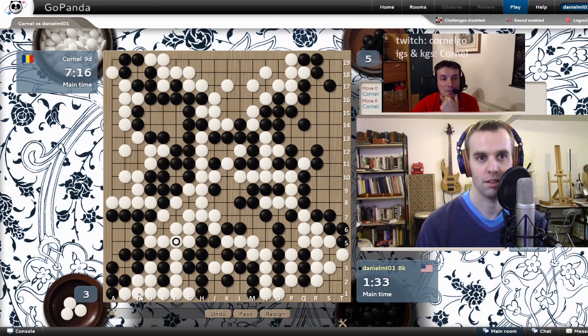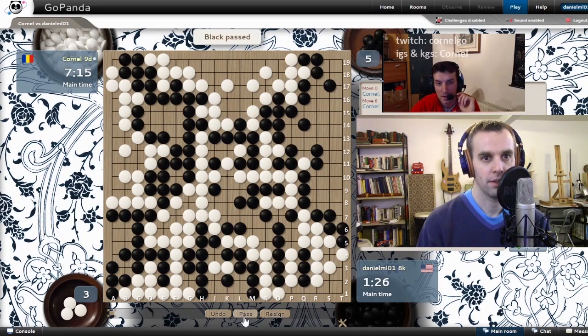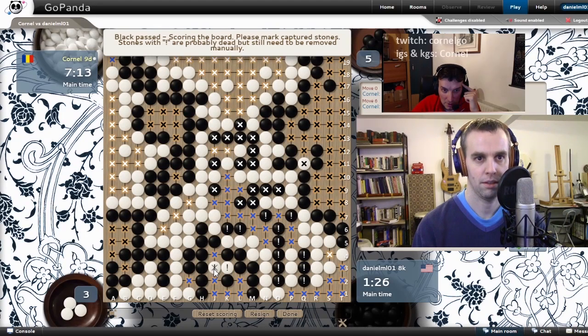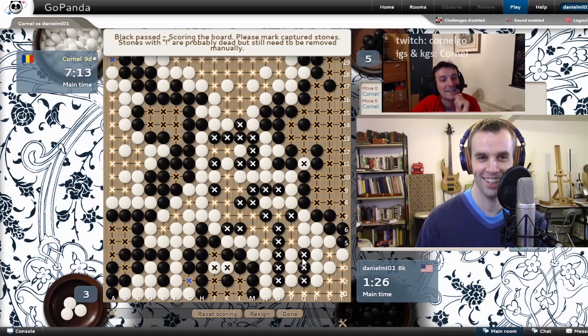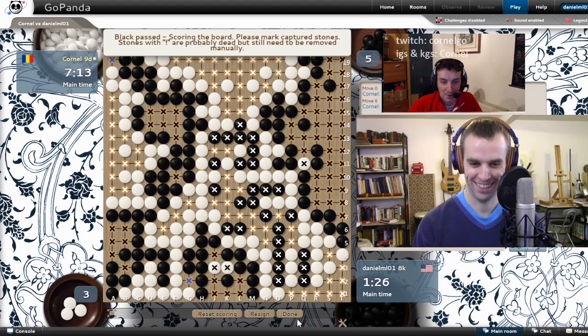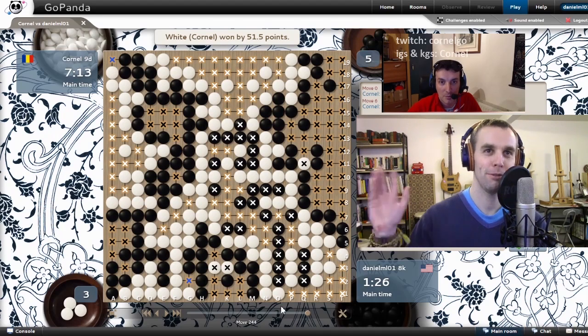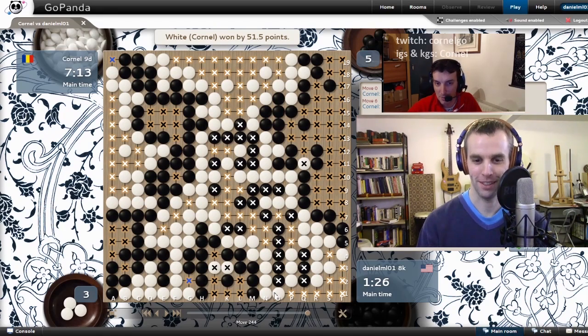These are the dead stones. Very generous in the middle — thank you very much for the group. That's a bonus. Let's see the score: 51. Thank you. We have to remember this, and next time when we play six or seven handicap you gotta lose under 50 — that's a target. If you don't lose this center group when it's supposed to stay alive, you should just keep connected with K5. You give me most of the territory around O5, but you don't lose all those stones in the middle and it's a closer game — I have to fight hard in the endgame. Anyway, I hope it was entertaining and you learned a few things.